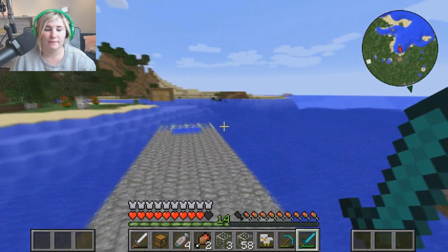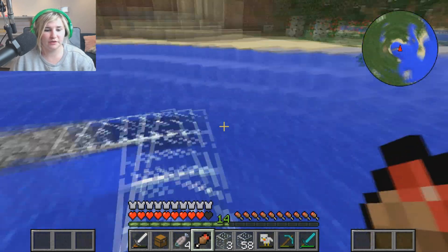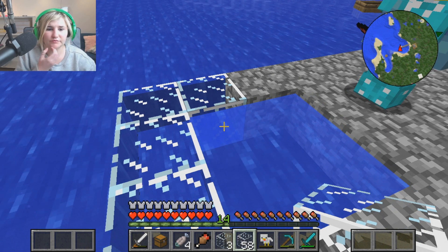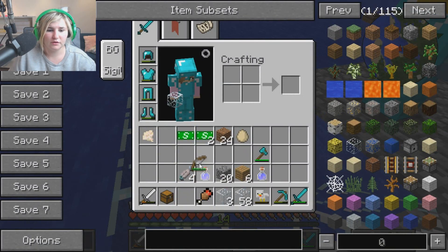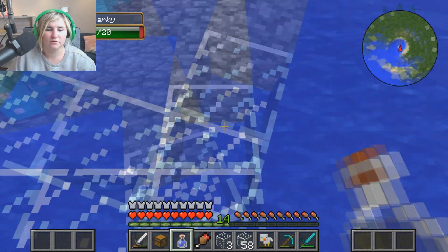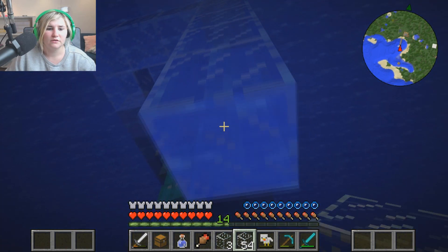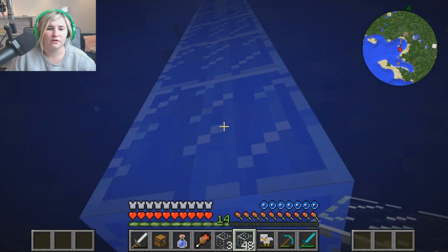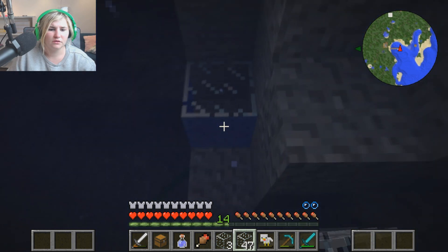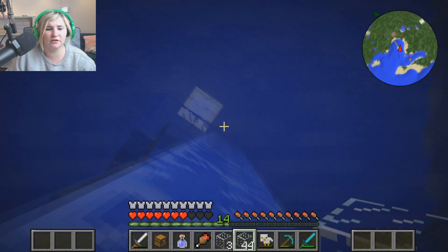I'm gonna eat some pork chop, then I'll start building this tunnel down. We need to decide how deep we're going. I'm going to try the first block without using my potion and see how much I can get done. I'm nearly at the ground. Keep going — you're building it out and around, so the entrance ladder has to go all the way down to the bottom.